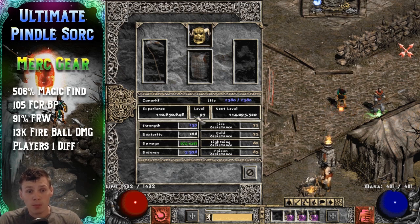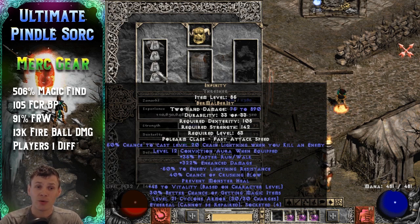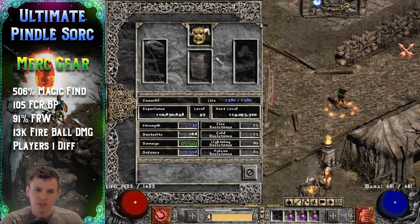For the mercenary, the most important piece is Infinity, because as I mentioned, it breaks Pindle's fire immunity. The build honestly falls apart without it — without Infinity, if Pindle spawns fire immune, your clear times will be a lot slower. The body armor is an Eth bugged Fortitude to maximize the merc's damage. The helmet is an Andariel's Visage with 10 life leech, 30 strength, and a rare jewel with fire resistance. It's a classic Infinity, Fortitude, Andariel's Visage mercenary setup.